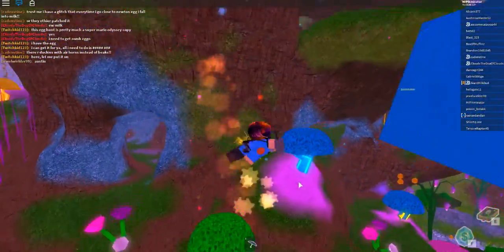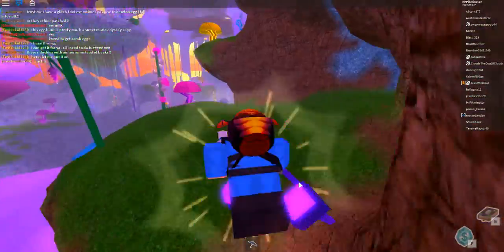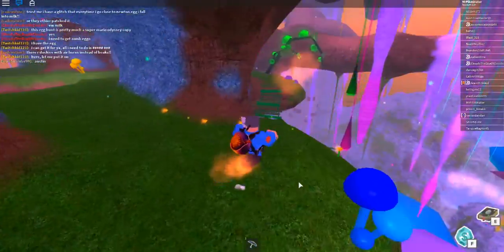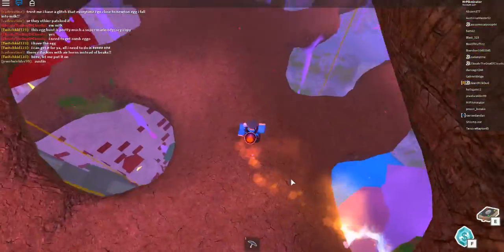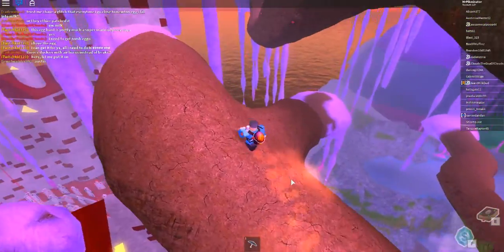The other glitch also involves the maze. It's pretty difficult to pull off — I've only done it once correctly. It involves going up on this tree and getting into the maze that way. We're also going to do a glitch with the mad scientist area.